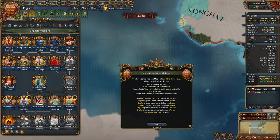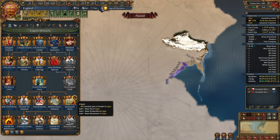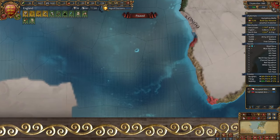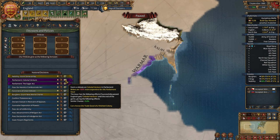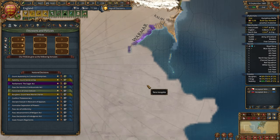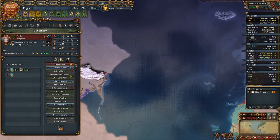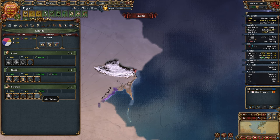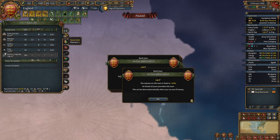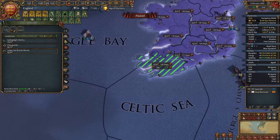Now we have some parliament issues — very good. Plus 500 ducats, let's do it. And the Sugar Act — or maybe not. Let's set sail to India, I'm going to destroy them. Let's take some loans and build some cannons in our new colony — well, I can't yet, let's build them in Ireland. The next government reform is going to be a balance of powers for one more diplomat.